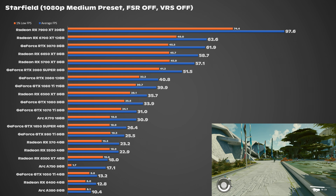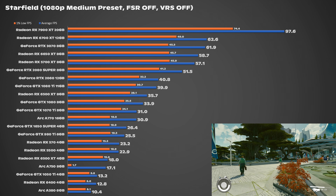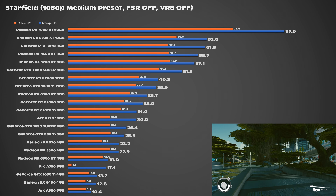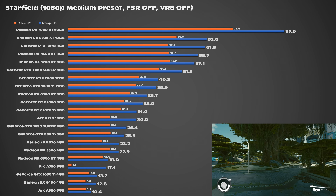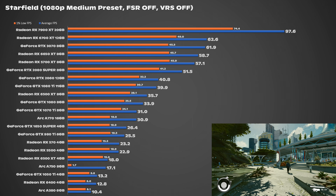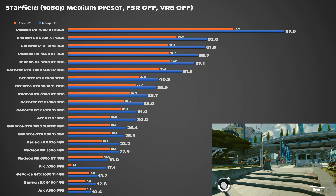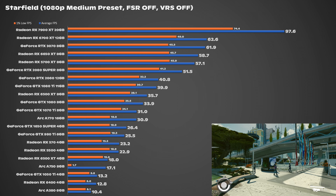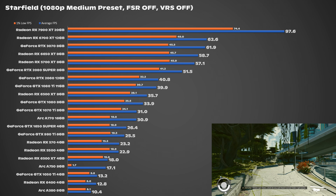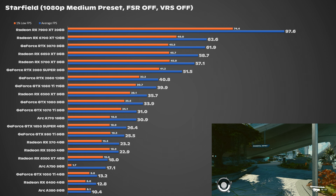I'm not sure how the 1650 Super pulled through — maybe because it has a x16 interface, I have no clue. All other 4GB and 6GB GPUs were below 30 FPS at this point, so I cut them off from higher presets since it was only going to get worse. It just goes to show the 6500 XT 8GB absolutely wipes the floor with the 4GB version — it's hilarious that AMD didn't officially offer an 8GB version. Good on you, Sapphire.